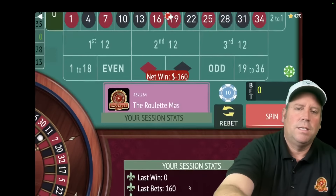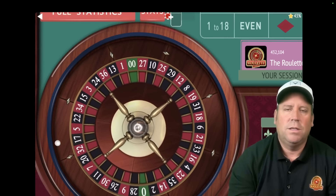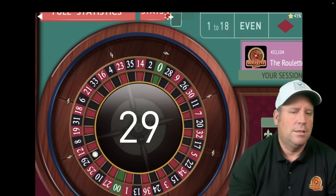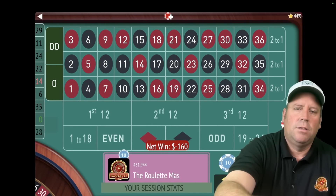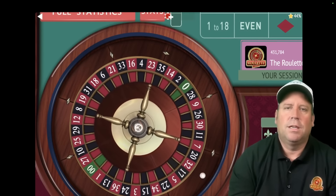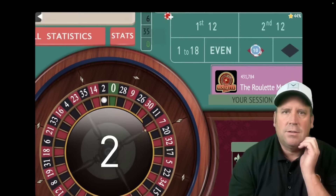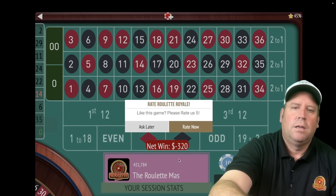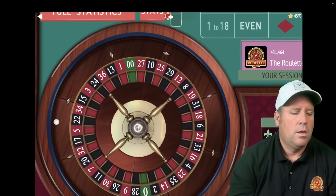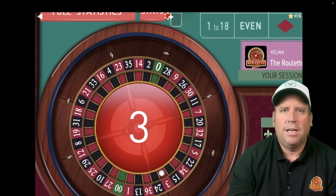There's another loss at 160 — we're down 410. If we lose this one, we'll be doubling again. That's a 29 black and we lost. We're just losing, losing, losing. But that's okay. We're at 320 now. If this system can come back from this, it can come back from anything. That's a 2 black — another loss, we stay at 320. If we lose this one, we'll be at 640. But we finally got a win on 3 red — a $320 win.